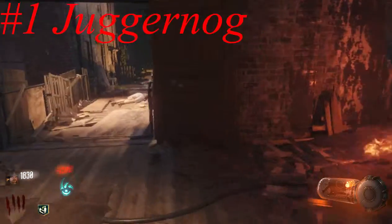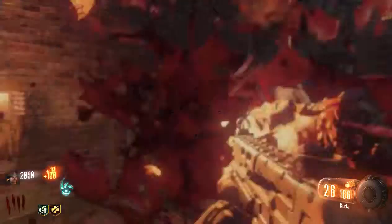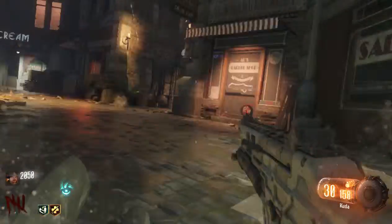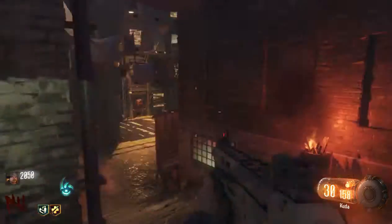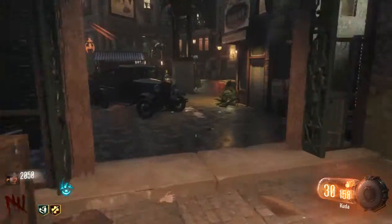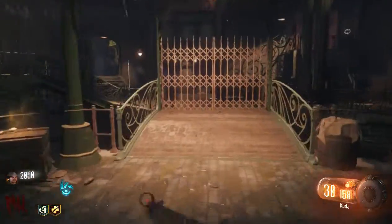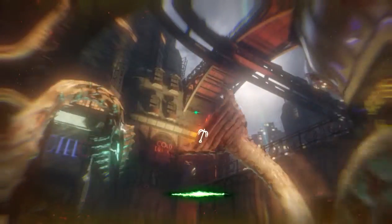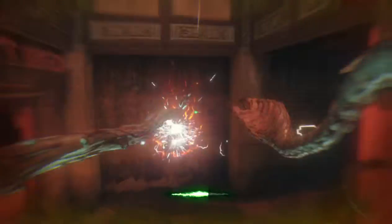Coming to my number 1 — I don't think it's a real surprise — Juggernaut. What can be said about Juggernaut? It is amazing, it is the best. It's just extra hits, and when you're training those extra hits can easily keep you up. They won't every time, but being able to get hit 5 times instead of 3 — I think it's 5, or maybe 6, I never really count because I'm too busy getting hit by zombies — is really good, especially considering how fast they hit in this game. They love to do the triple swipes. It's so useful to have just those extra couple hits before you go down. It can often be the difference between going down and not going down, and hence why it's at the number 1 spot.